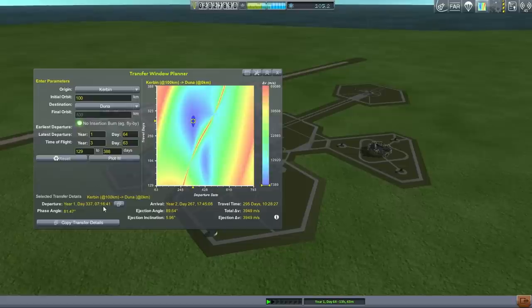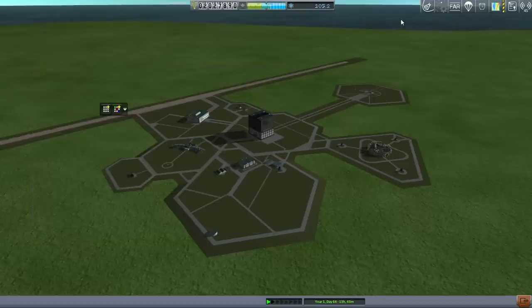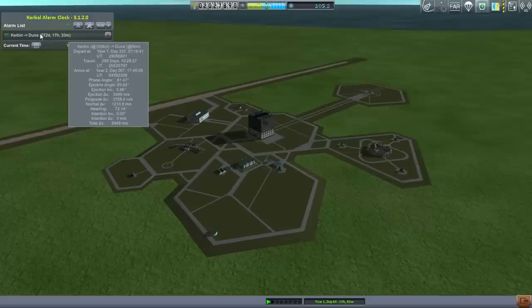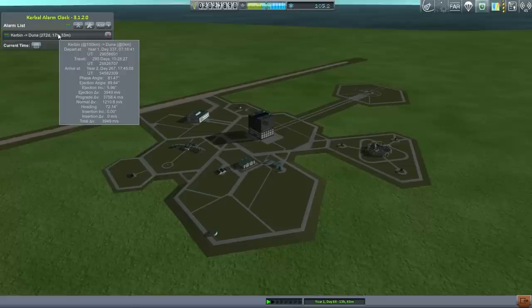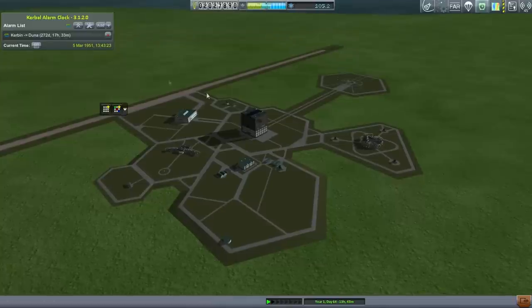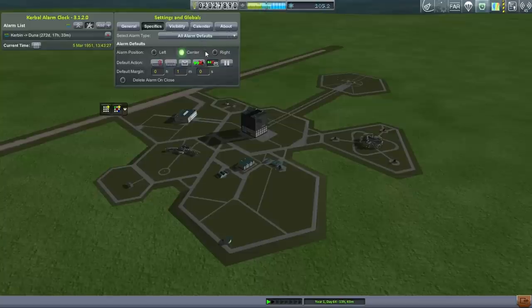I don't have Kerbal Alarm Clock here — I should get that in to work with all this. Now we're properly set up and we can add a Kerbal Alarm Clock alarm. Notice the phase angle is way different than we normally aim for with the Moon — it's usually 45 degrees, and here we're aiming for more like 80. So that's in eight hours; I don't need a time warp at all. I'm going to time warp and make sure this stops me from warping, probably with five minutes to go.